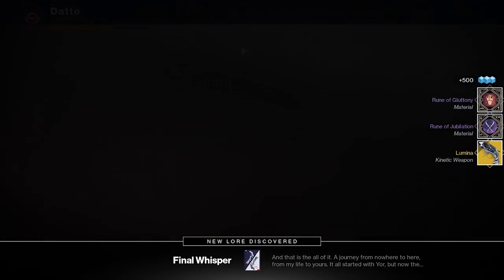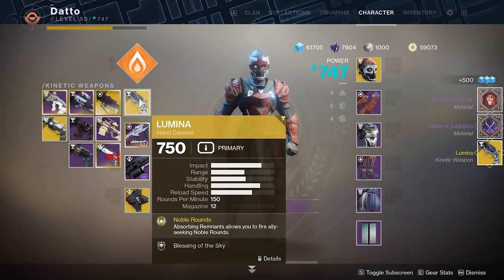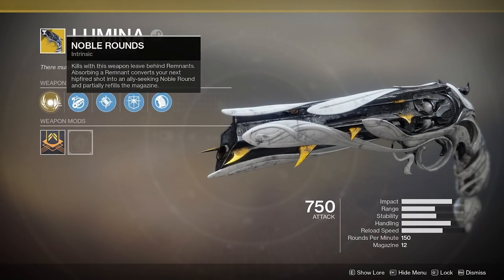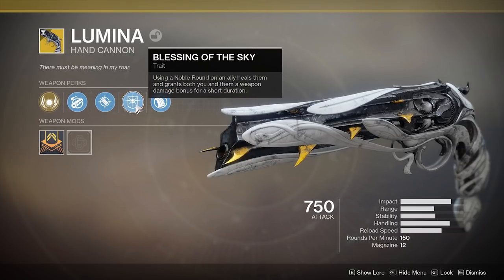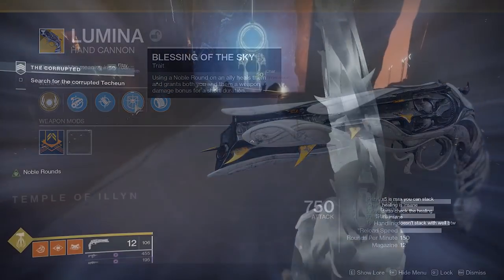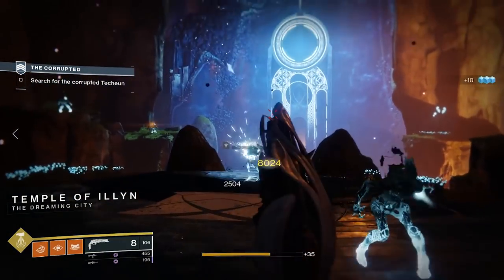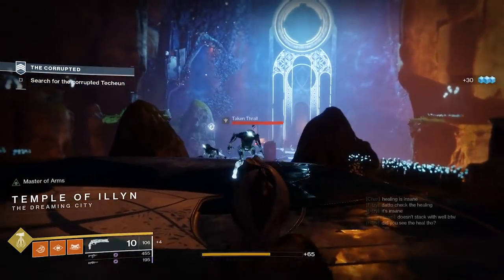Lumina functions similarly to Thorn in that its main bonus revolves around the Remnant mechanic, where you spawn a Remnant when you get a kill. When you pick one up, you'll get a Noble Round — these stack up to 5 times. When you hip fire the weapon, you'll fire a Noble Round, which is similar in shape to a Warlock healing grenade. This round will seek out an ally.